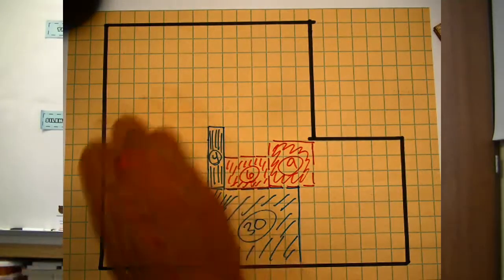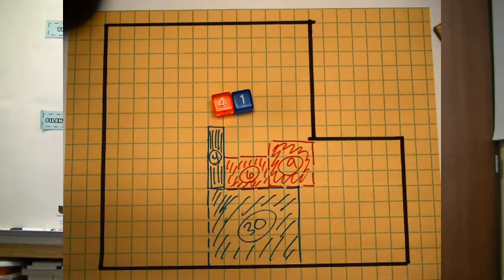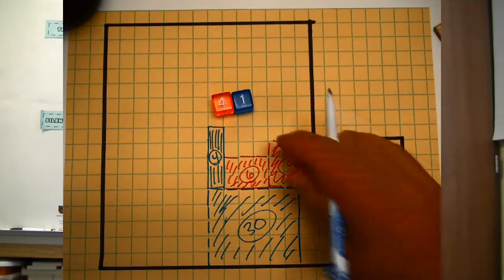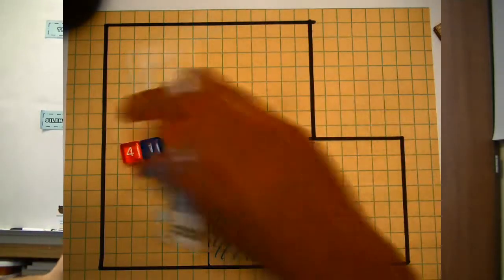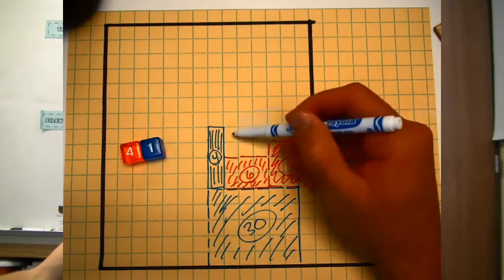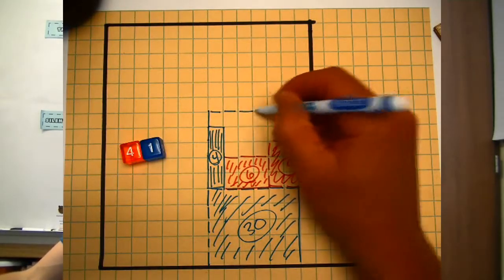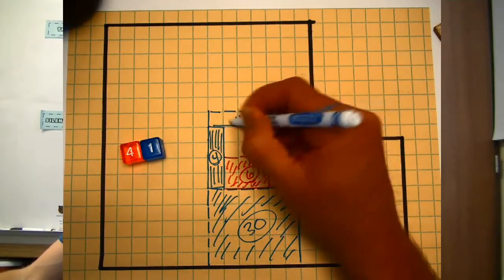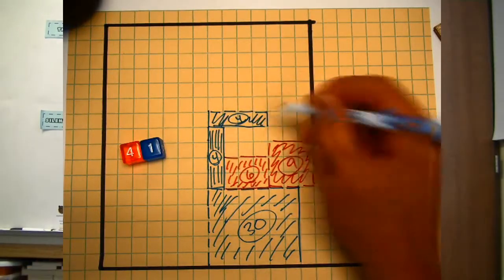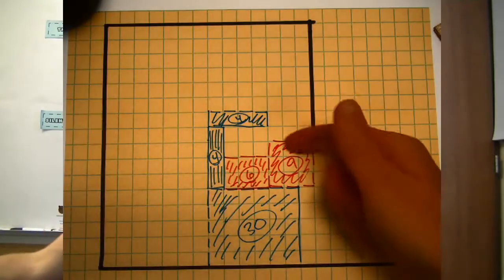Blue's turn. Blue rolls a one by four. Blue is going to try to cut off red so he can't build sideways. He goes one by one, two, three, four, extending his mall that way.